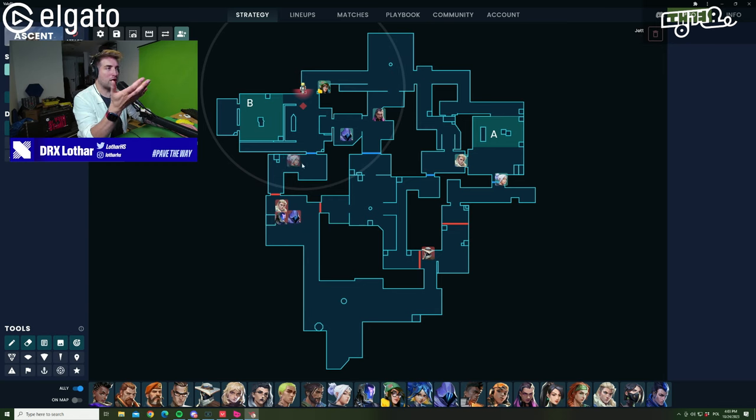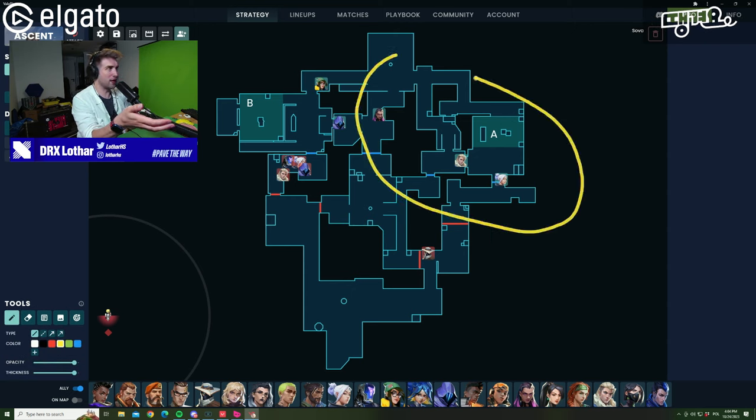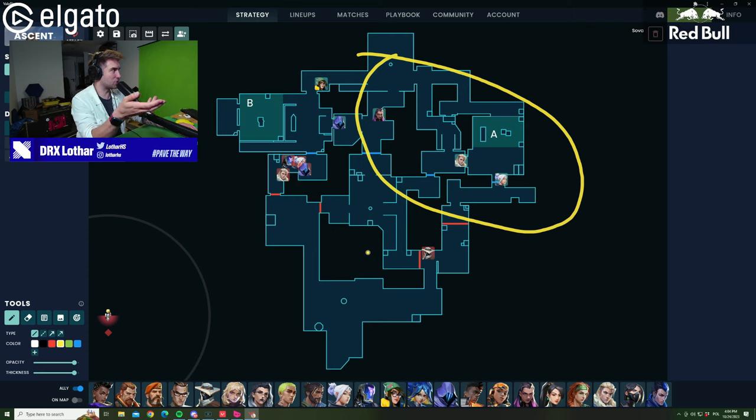Let's assume our team attacks B main. They move in, put the smokes, use an arrow on site, use some flashes, and create pressure. The defenders now have to react — they'll pop the nano swarms, the turret gets destroyed, the Omen gets smoked off, the Killjoy gets smoked off, or the player on stairs gets killed. That creates enough pressure for the players on the other side of the map to react and rotate. Those three players will rotate — there will be the domino effect from the pressure being created onto B main.